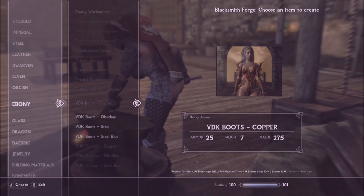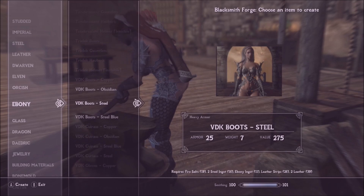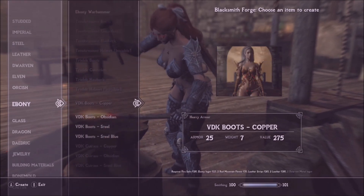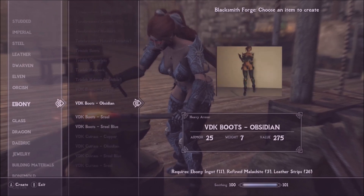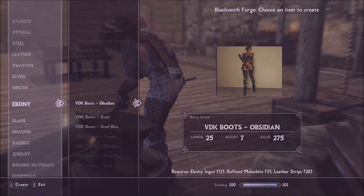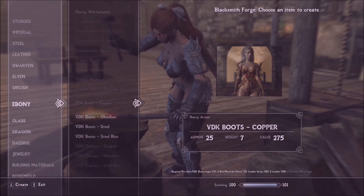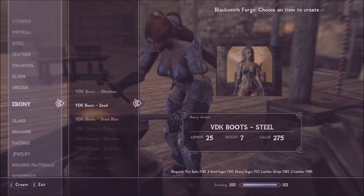This is a cool mod you can get — adds in these sexy outfits. I'm not going to go over the crafting details because there's way too many things for the crafting. There's a variety of different colors. Actually, you know what — it's the obsidian one that is the different colored one. And if it's not, you can tell me in the comment section. But yeah, there's copper, obsidian, steel, and steel blue.